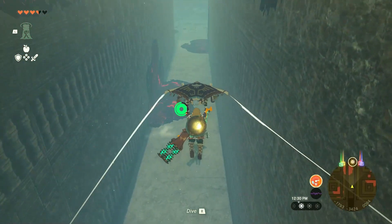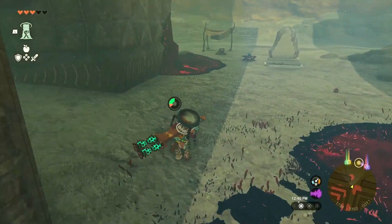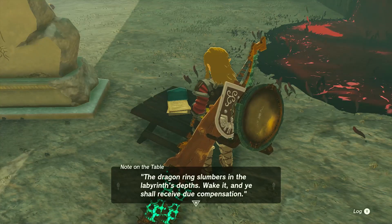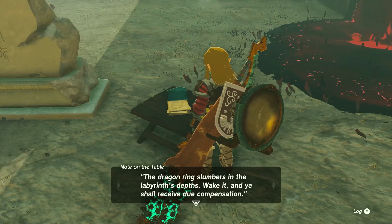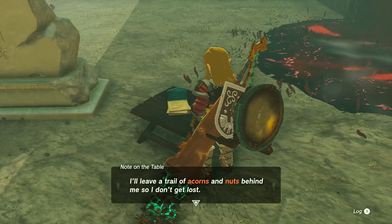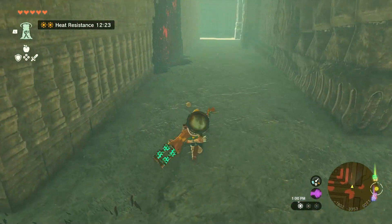Unfortunately it is hot because Link is taking some damage. Hopefully we can find somewhere to cook. Research Log Day 1: according to Taro, the characters carved into the stone slab read as follows — 'The dragon ring slumbers in a labyrinth's depth. Waking it, and ye shall receive due from Heasanton.' I'll leave a trail of acorns and nuts behind me so I don't get lost. I'm assuming that's why this maze is over here.